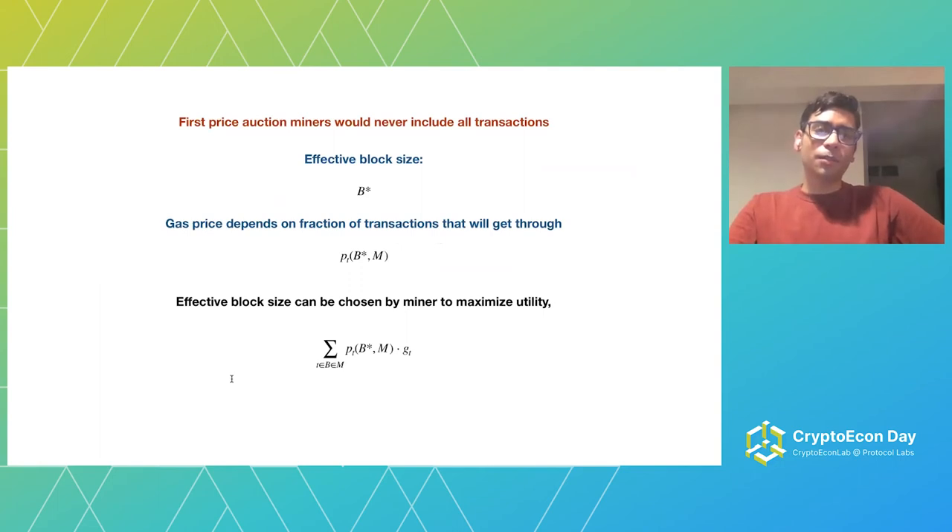In a first price auction world, this wouldn't be a real issue because miners would just not include all transactions — they would include a subset they decide on, effectively setting a block size. They would allow in only the amount of gas that maximizes profit. This artificially introduces competition to get on the blockchain, giving a non-zero price for gas. Even if they have the capacity to include all messages, miners will not include all of them — they will include the amount that maximizes profit.